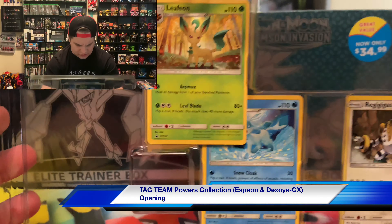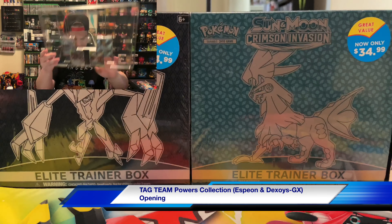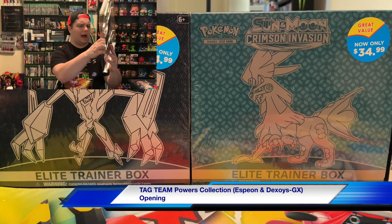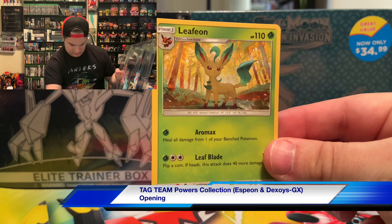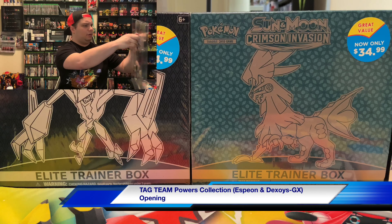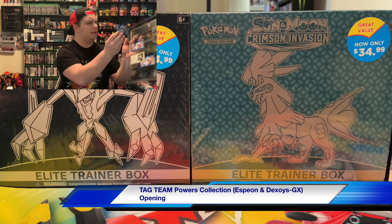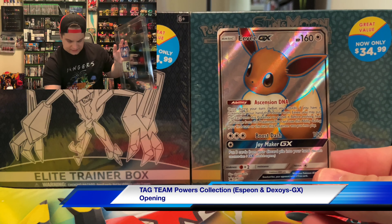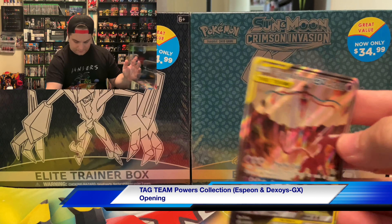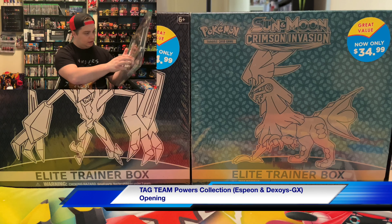Let's take a look at this — there is a Regigigas, Leafeon, and Glaceon. I did not know that. And Carracosta and Eevee. Let's just take them out — I didn't know there were cards in the back. Yeah we got the Leafeon, Sun and Moon series, Glaceon. And this is the Eevee GX — nice to see some GX cards again. And yeah, this is the main one: the Espeon and Deoxys promo — that is a stunning card, absolutely stunning. I love the artwork on that.